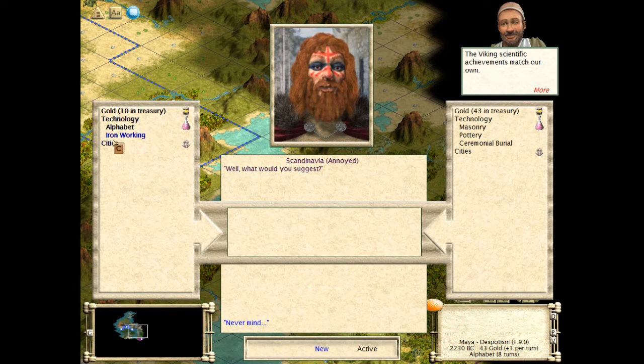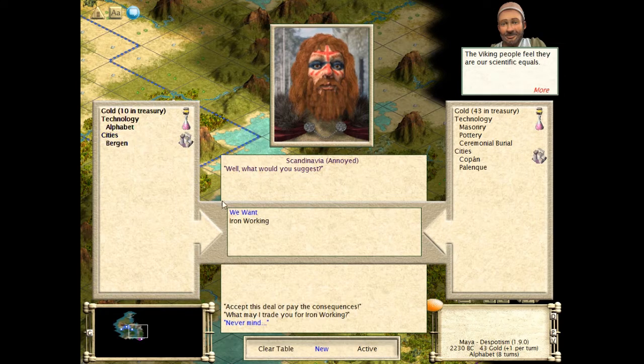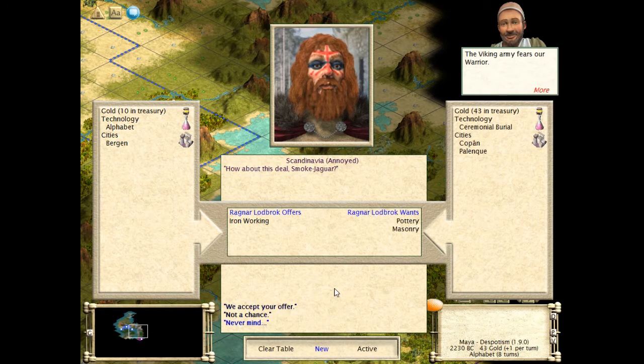I'd like to propose a deal. Let's see what you have. You have one extra city built — we're ahead of you there. You have Alphabet, you have Ironworking. Ironworking would be rather nice. I don't want to trade away Alphabet, but let's see what I can trade for this. He wants pottery and masonry. Our forces outnumber the Vikings — so they're weaker than us. They do have Ironworking, and that's kind of bad.